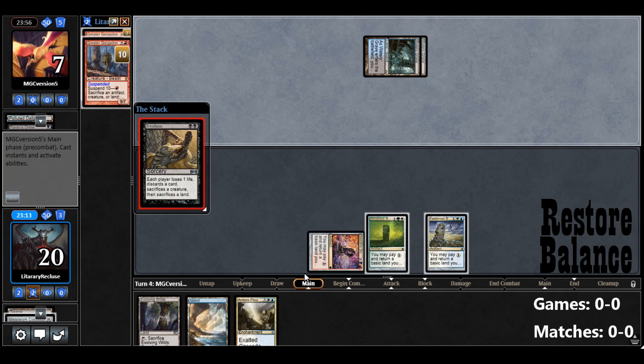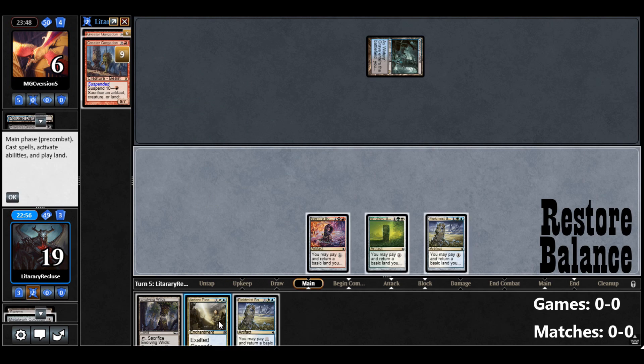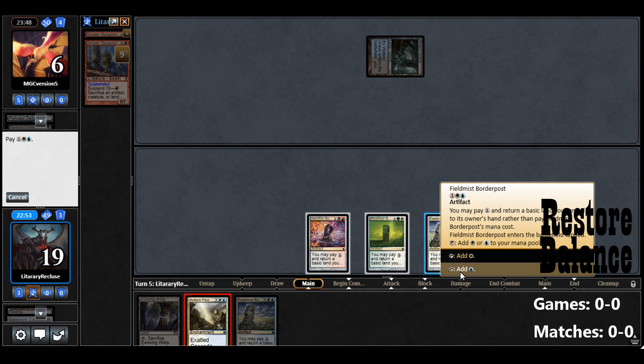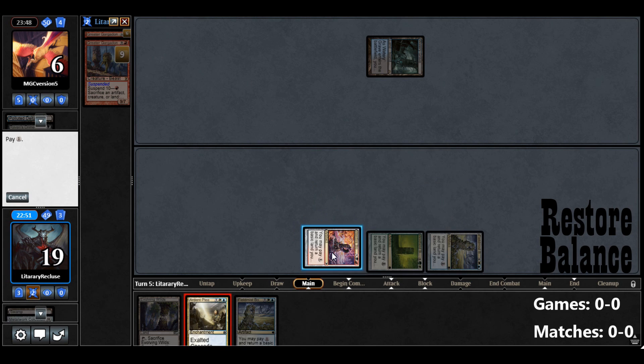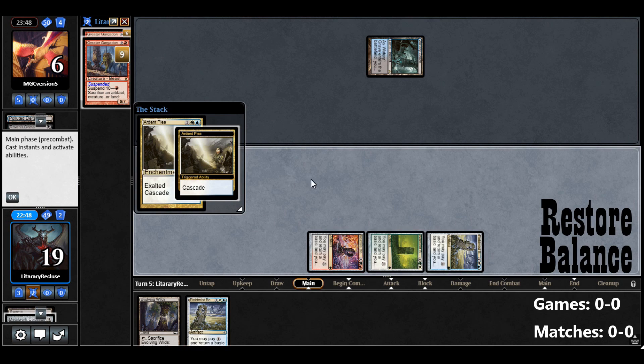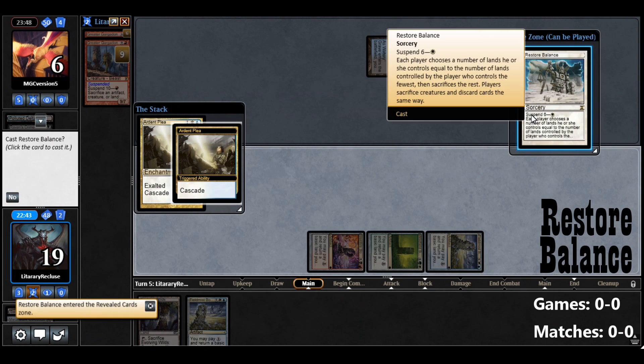We can't avoid the Discarded Card — I think we can discard the Island. So we're going to play Ardent Plea. Blue, white, and whatever. Ardent Plea comes into play, Cascade into Restore Balance, because that's the only thing it can hit.